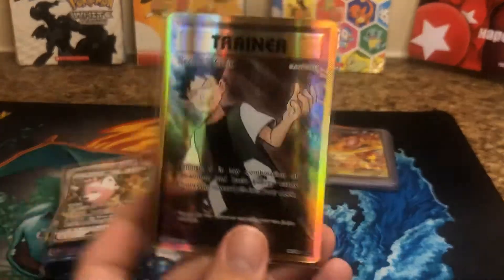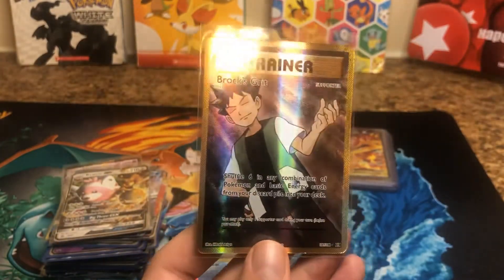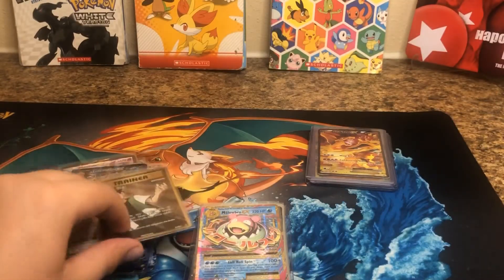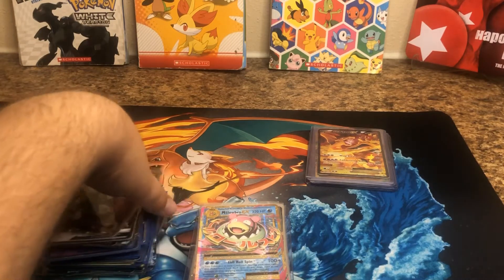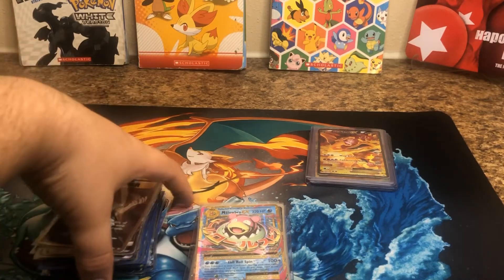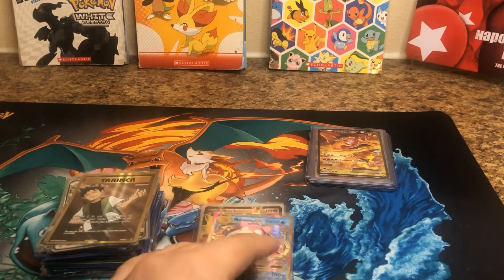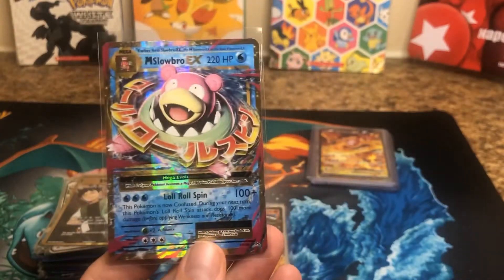Check this out — you got a Brock trainer card. The trainer cards are actually getting more popular nowadays. Pretty cool. I think this one's from Evolutions. If anyone doesn't know, the Evolutions from 2016 is probably going to be the new base set in a couple years, because I don't think anyone can afford the base set pretty soon. I think Charizard's getting like almost $200 right now.